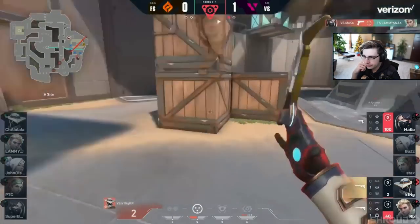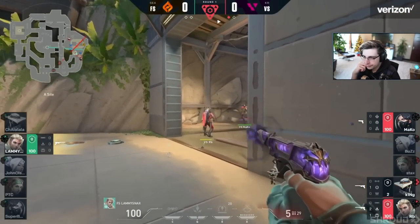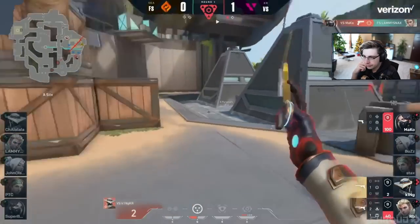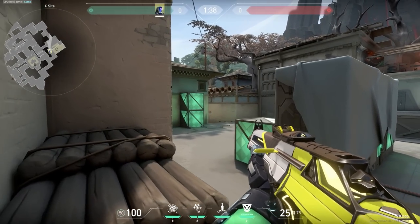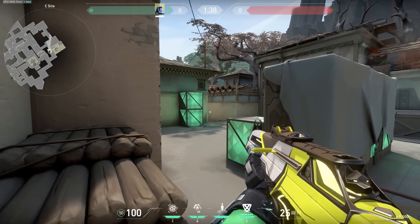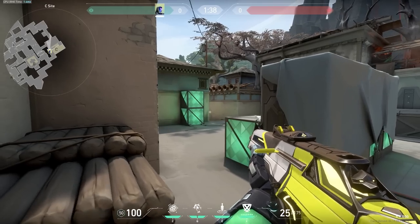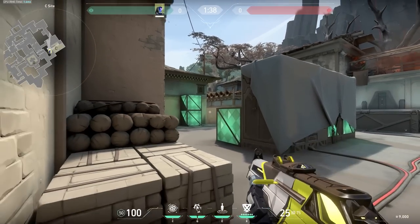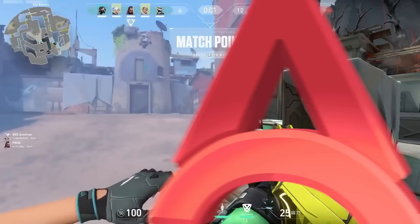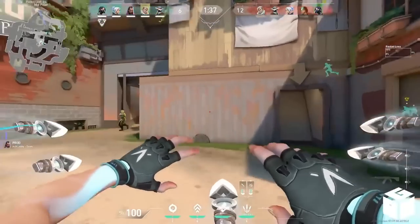There are still disadvantages to crouching, like being less mobile. It's important to understand that headshot alteration — whether you're standing on a box to elevate your head hitbox or crouching to throw off an enemy's crosshair placement — works better against better opponents and worse against worse opponents, which is kind of weird but just the way it is.